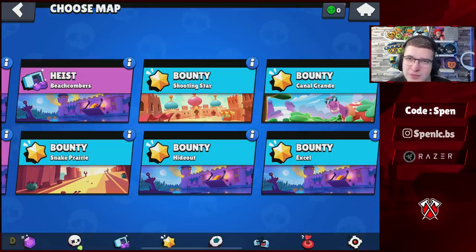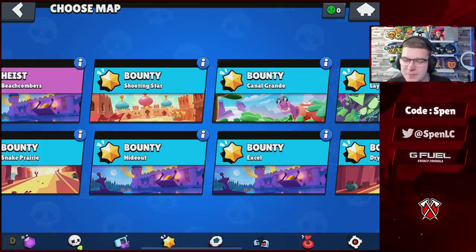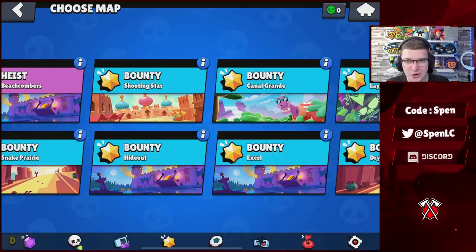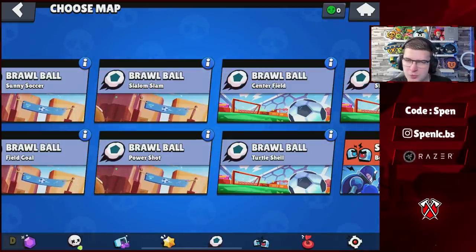Next up is Bounty — two maps removed: Storm Attack and Flank Maneuver. Two new maps added: Hideout and XL. Hideout is a really OG map that probably hasn't been in the game for around two years. It's quite open — last time I played it, Leon and Dynamite were meta, so it'll be interesting to see with 49 brawlers now. XL is also a good map coming back.